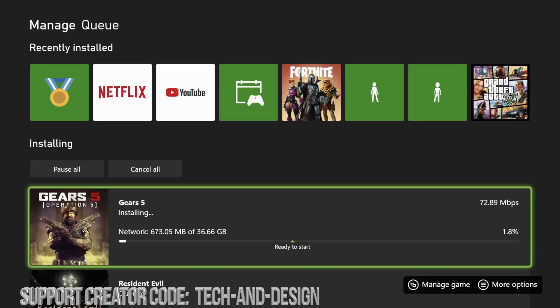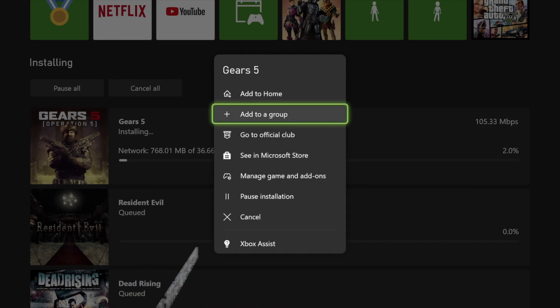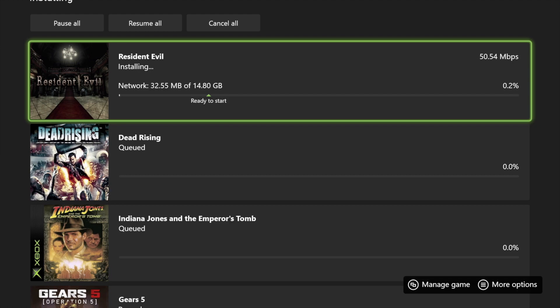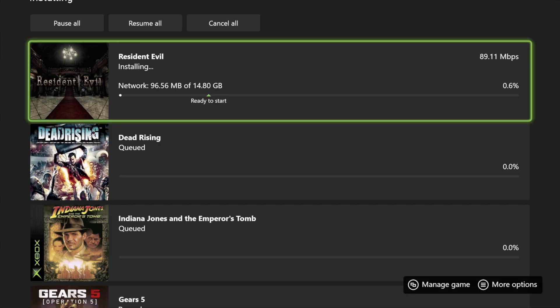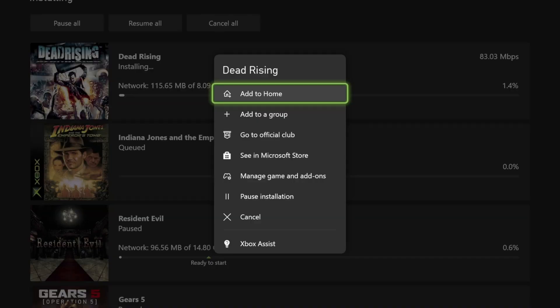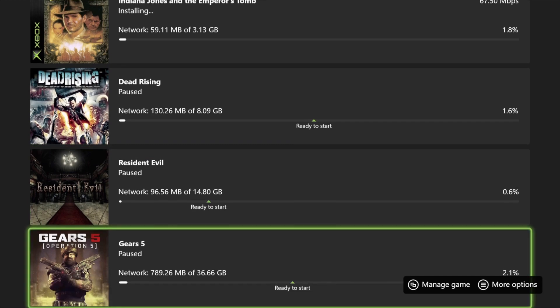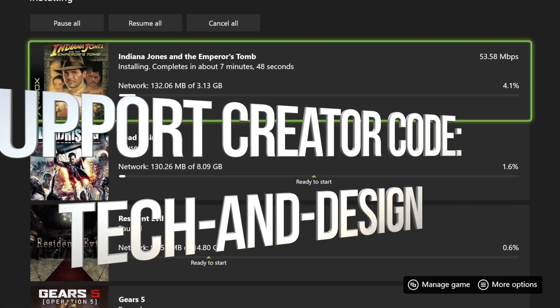Let's look at all the games and how big they are. The first one is 36 gigs — pretty big. Let's pause that installation so we can view the others. Resident Evil is almost 15 gigs. We'll pause that too. This one is 8 gigs — pausing that as well. And the smallest game is 3 gigs. You can delete any of these and redownload later as long as you claim them now so they're free in your library.